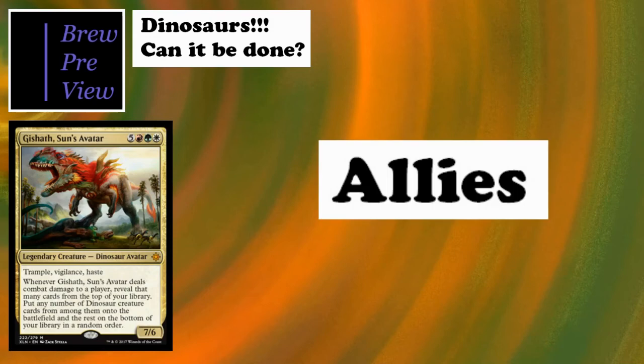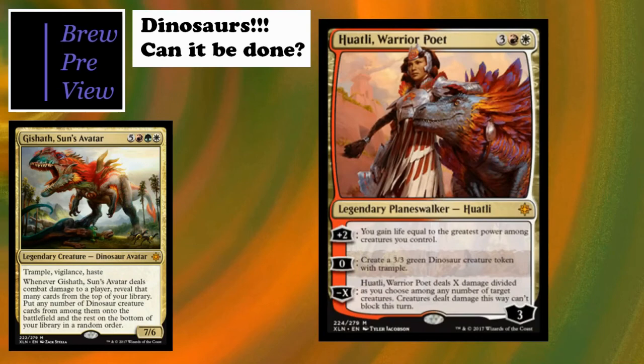That's it for tribal. Let's break into allies. In a low-creature-count tribal deck, having a little help from another tribe isn't bad, and they set that up on purpose in this block. Our help is essentially humans. First up, two planeswalker cards. Huatli, Warrior Poet is a five-cost, three-loyalty planeswalker. Plus two: gain life equal to the greatest power among creatures you control - really good with a huge Gishath out. Zero: create a 3/3 dinosaur token with trample - benefiting us with more tokens.